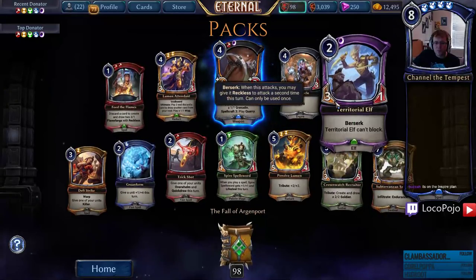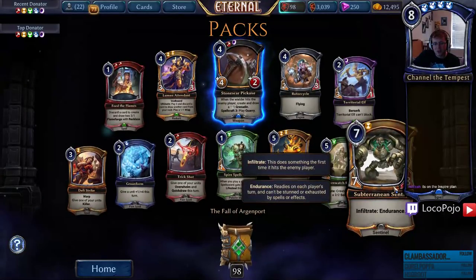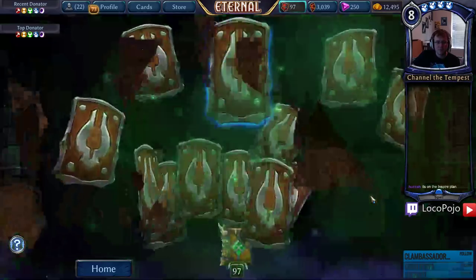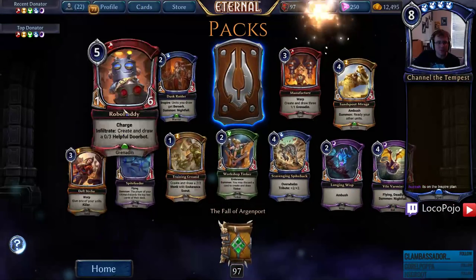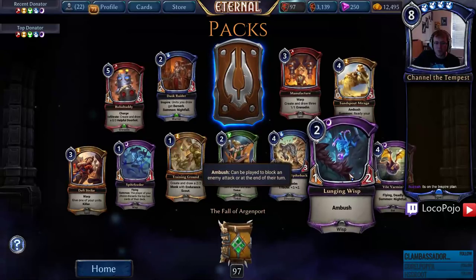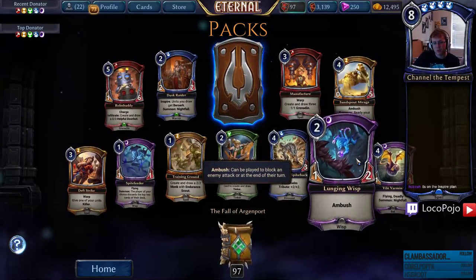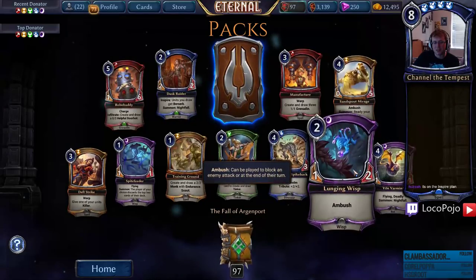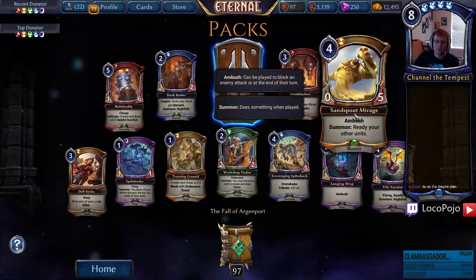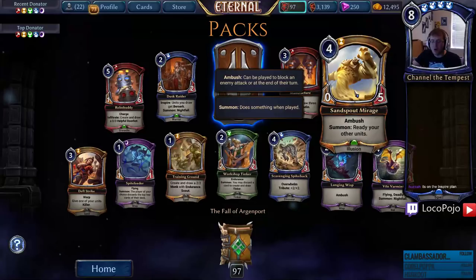Good to get some Territorial Elves — we need four copies. Sub Training Sentry — I kind of don't like it, but it's got a lot of stats for a seven-drop in draft. Death Strike, Robo Buddy, Manufacture — we've talked about all of these. Lunging Wisp — one-two Ambush. It's pretty bad for an Ambush; there's a two-three Ambush. It's good at killing Granitins, and if you're buffing your Wisps then Lunging Wisp is totally acceptable — very similar to buffing a Killer unit.